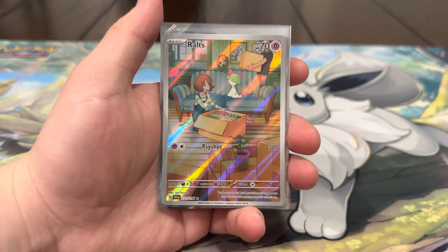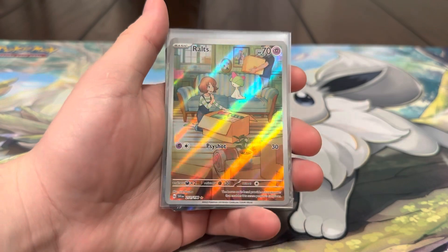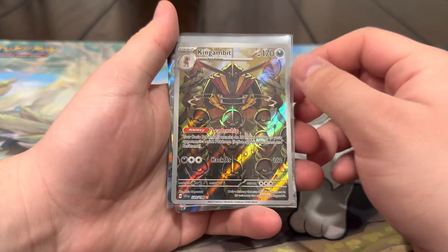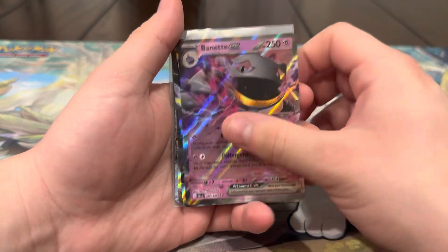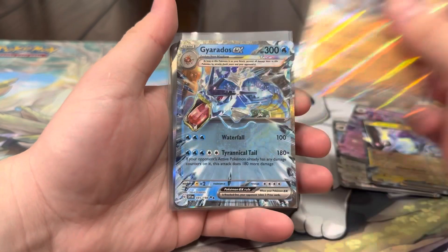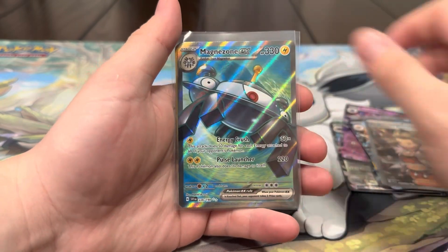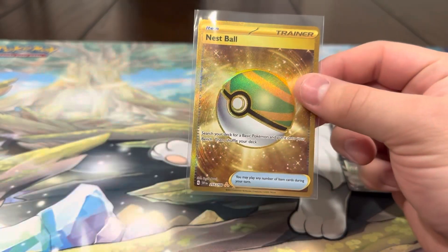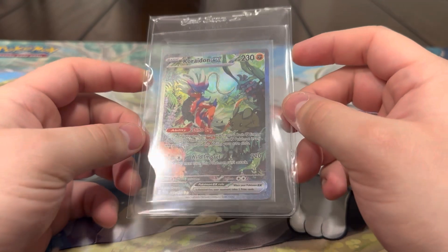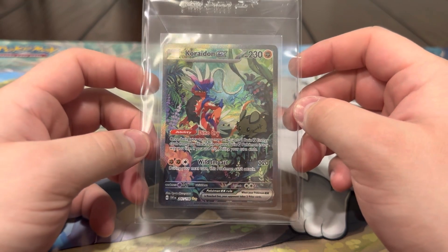Recap time — we had a total of 12 hits, which is really good! For the illustration rares, they were all new: the Rotom, Palma, and King Gambit — very happy about those. For the EXs: Oinkolunn, Moridon, Great Tusk EX (new hit), and Gyarados EX. Full arts were both duplicates — Professor's Research and Magnezone EX — but still very nice cards. We also pulled the gold Nest Ball, which is a new hit. And of course the biggest pull of the video: our biggest chase card, the Koraidon special illustration rare EX — the artwork is amazing. If you guys enjoyed the video, please like, subscribe, and comment — we'll see you in the next one!